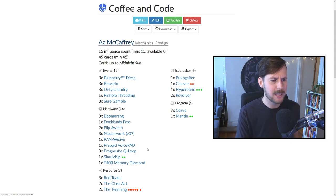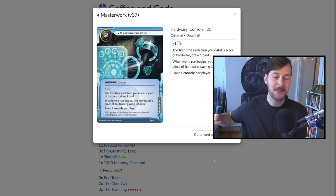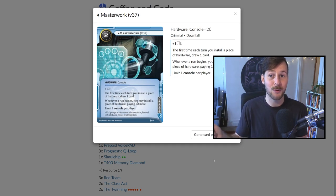Let's run through the list, starting with Masterwork — our console. This is AZ's signature console. It gives you one MU for two credits, not too bad. But it says the first time each turn you install a piece of hardware, draw one card. Fantastic thing is that text is active on the turn you install the Masterwork. So you install this for one if it's your first hardware with AZ and you get a free card draw already. If we have ways to install hardware on the corporation's turn, that's another free card draw and an AZ reduction. So this is the basis of our engine — we have 18 pieces of hardware in this deck.